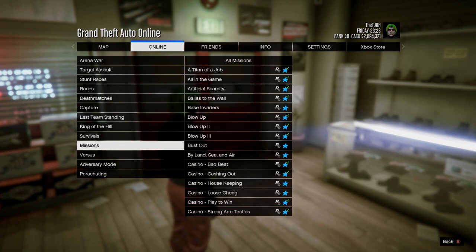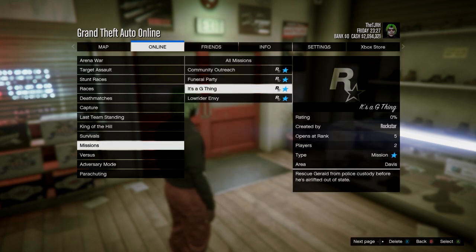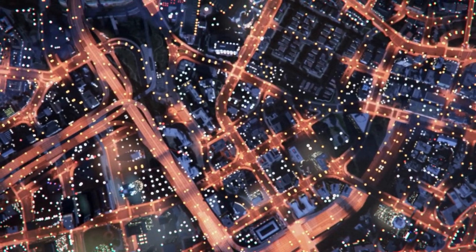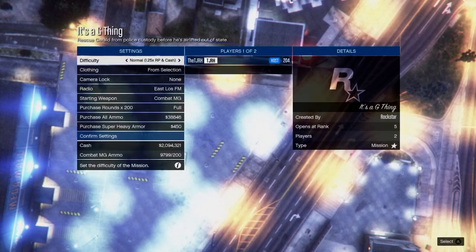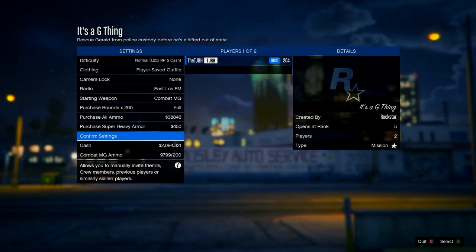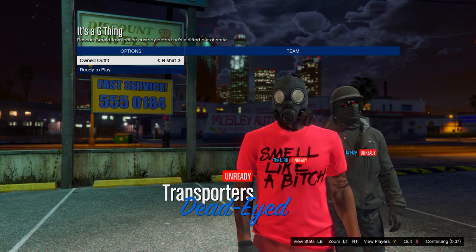Open your pause menu, go to Online, Jobs, Play Job, Bookmarked, then go down to missions. Make sure you have a mission called It's a G Thing bookmarked — I'll leave the link in the description; it's a Rockstar verified mission on Rockstar Social Club. In the mission menu, set clothing to Play Saved Outfits, invite anyone, and start it up. Once started, scroll one to the right on owned outfits, then ready up.